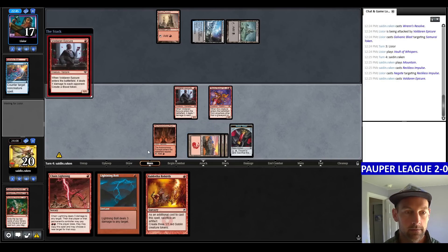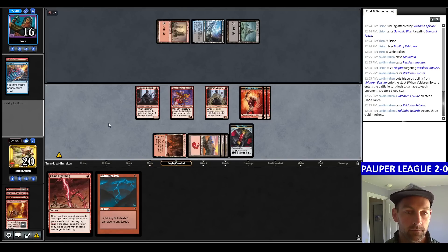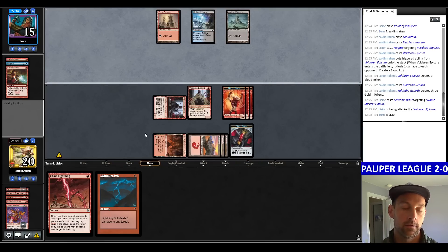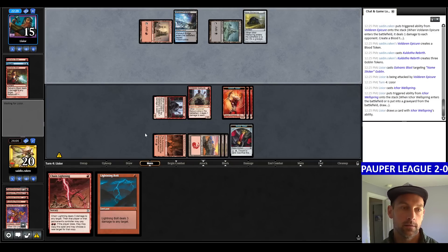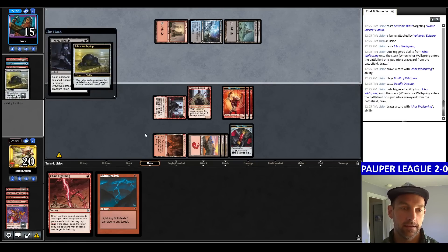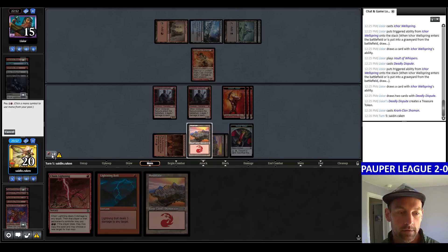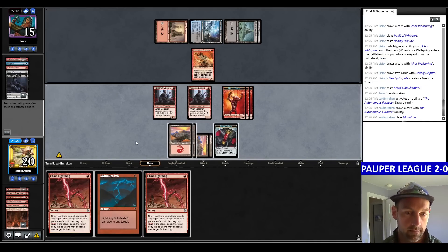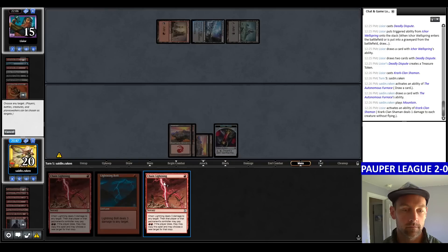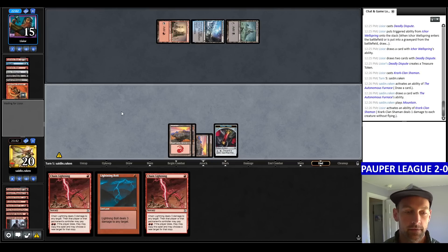Play Epicure — 1 damage. Go ahead and Kaldotha Rebirth and attack for 1. Looking for a Bushwhacker. They have an Ichor Wellspring. If Affinity gets to the late game, we're probably going to die. They Deadly Dispute the Wellspring. Plays a Crark Clan Shaman. Let's just sacrifice my Furnace artifact, land, attack — they just kill everything. It's fine. Do I want to Chain Lightning them? I think I should save it for when I have a Swift Spear. I have 9 damage in hand.